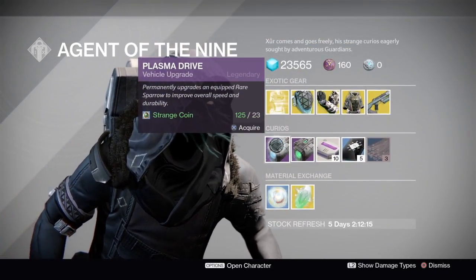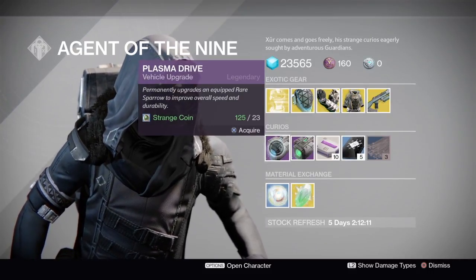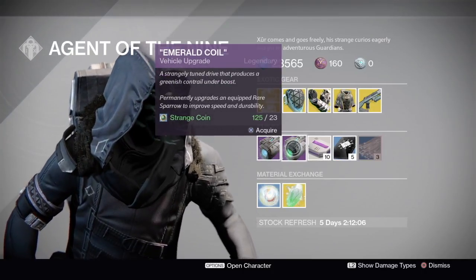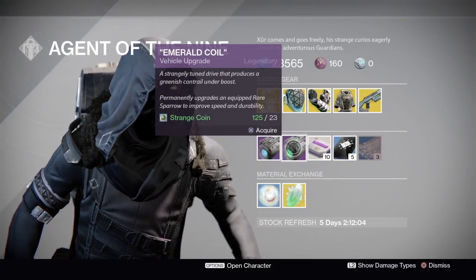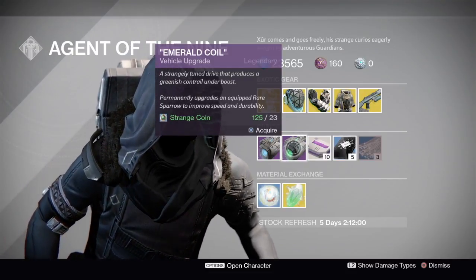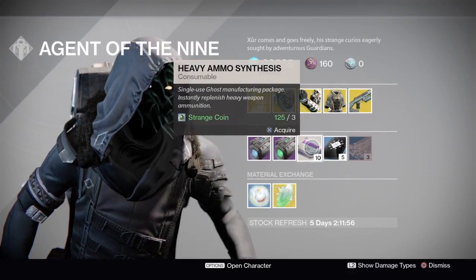We have the Plasma Drive, which upgrades your equipped Sparrow to improve overall speed and duration — that can help you out in SRL quite a bit. We also have the Emerald Coil, a strangely tuned drive that produces a greenish glow under boost. If you're looking to make your sparrow look a little different while driving around, I would recommend going ahead and buying that one as well.